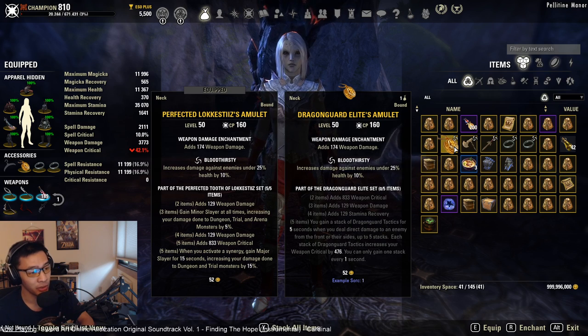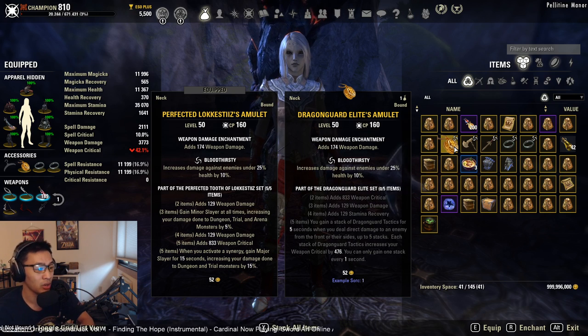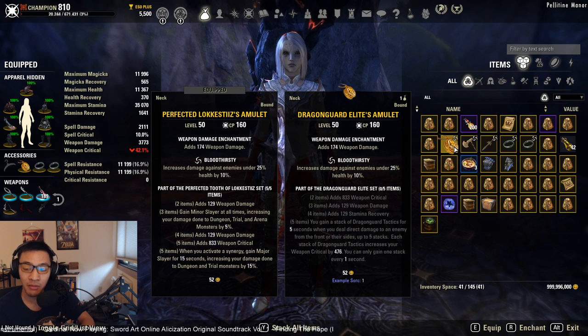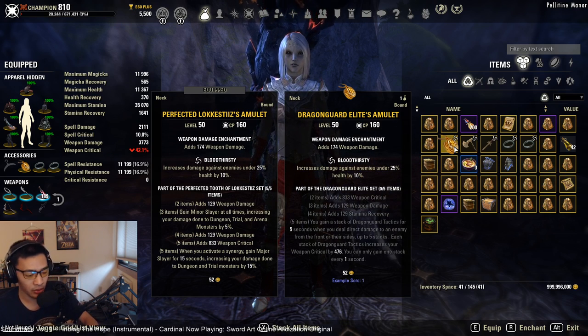Sustain should be a little more tricky in Dragonhold. With the class I'm running — Stam Sorc — that shouldn't be a big issue, but for other classes like Necromancers and DKs, the additional stamina regen might make the difference between being able to use a full light attack rotation versus having to use heavy attacks. Heavy attacks in general will decrease your overall DPS, so the stamina regen from Dragon Guard Elite might actually be beneficial.